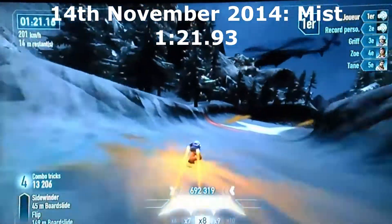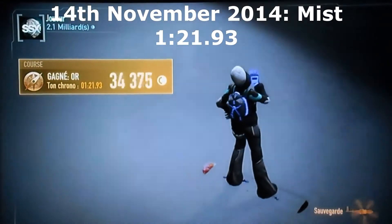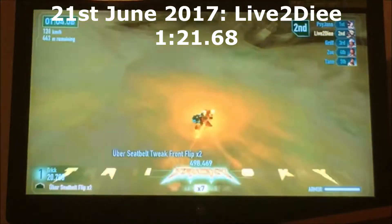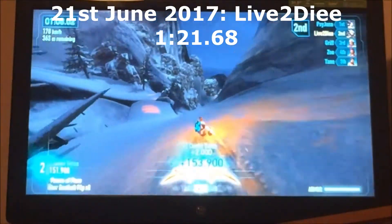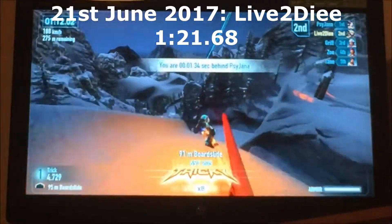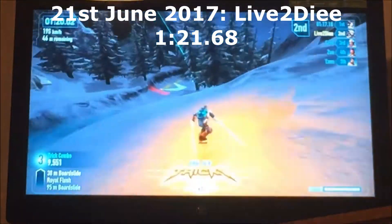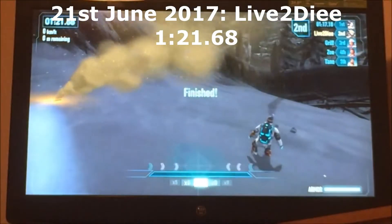At the end of his run, Mist did take the ice trench, which sparked debate about whether the trench or riding the snow on the right was the fastest way to cross the line. Nonetheless, this was a very fast time, and soon after Mist had improved again to a 1:21.73. Two years and seven months later, things started getting busier on Bulldog again. A player named Live2Die on PSN posted a new record of 1:21.68 to YouTube on the 21st of June 2017 — 0.05 seconds faster than the previous record. The only real change was that after landing the big drop, he took a slight turn to the right and rode the snow towards a rail. Connecting with that rail gives a speed boost, which proved much faster than riding the ice trench towards it, and this technique would be incorporated in each run to come.